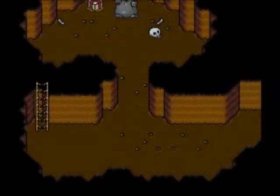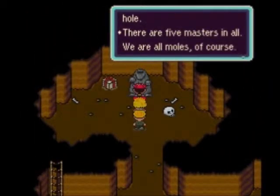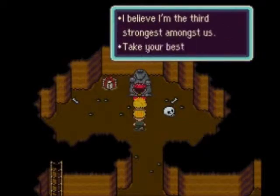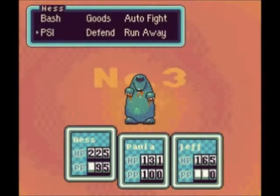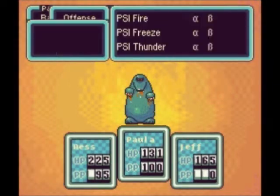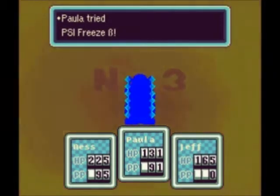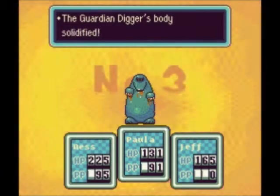We got a chick from that present, so now we can replace Paula — oh wait, not that kind of chick, nevermind. We are taking on the third strongest mole at the moment, the Guardian Digger. Freeze works very well on them, so you're going to want to have Paula use some kind of Freeze, preferably Freeze Beta.